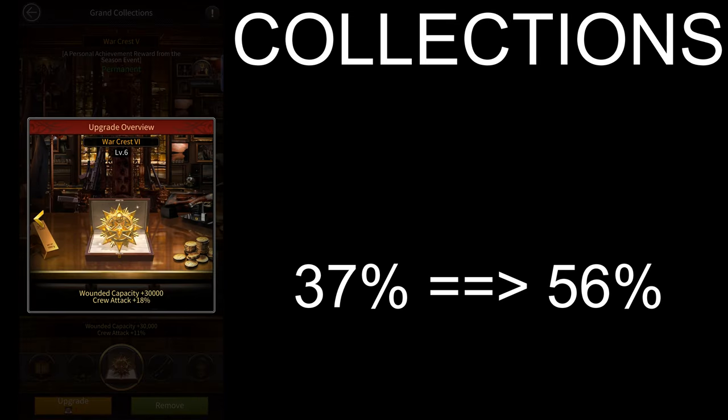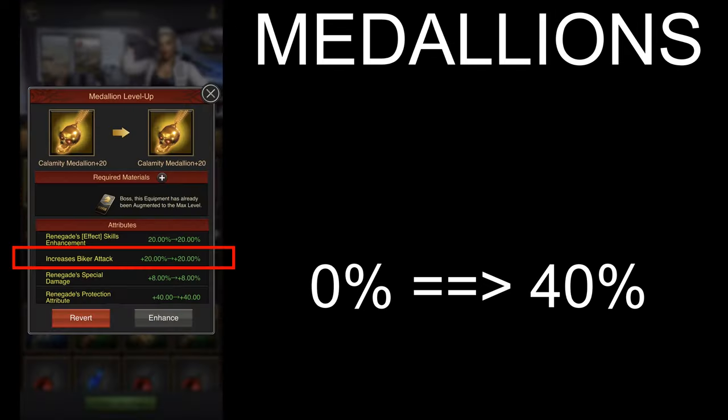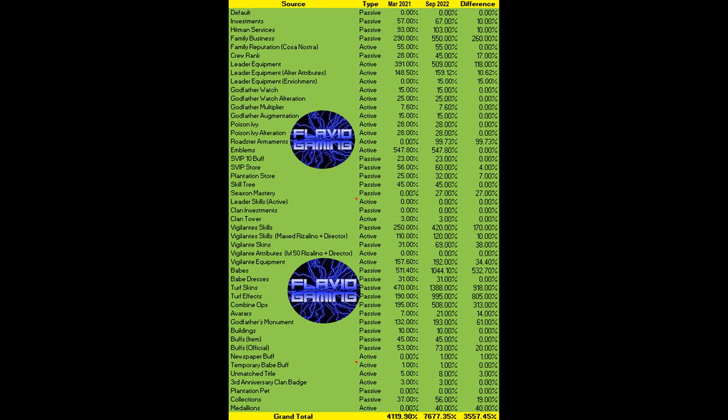The collections give you 56% more biker attack instead of 37% because of the new war crest. And finally you can get 40% more biker attack from medallions. So in total, it is theoretically possible to get 7,677% biker attack in the game at the moment, as of 17th September 2022.